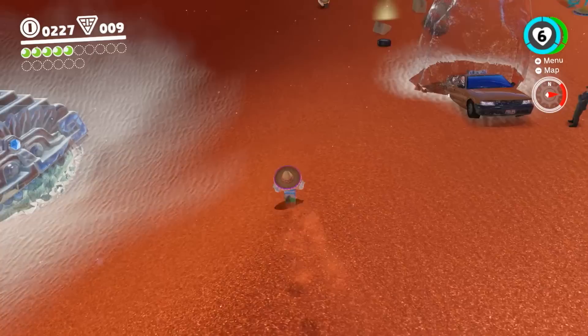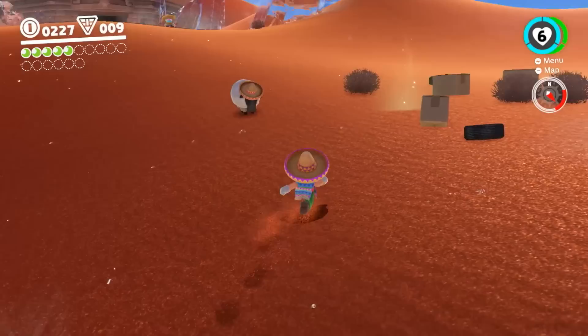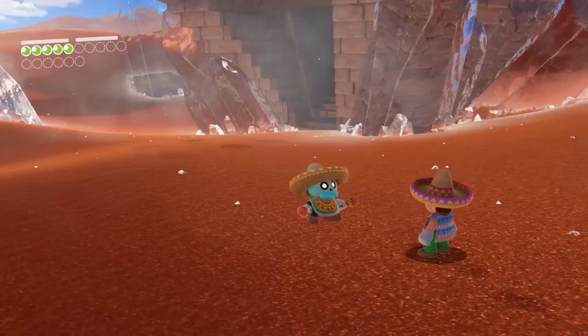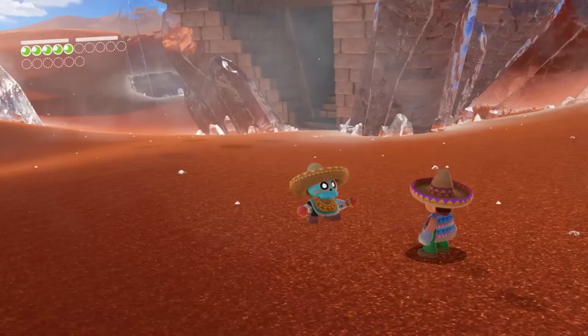Playing through this game, I thought it was much more like 64 than any of the others. It's Mario on his feet — even though you can capture stuff, it's traditional Mario running around. There's no water pack, it's not focused on gravity warping with planetoids like in Galaxy. But sorry — real quick, story-wise: Bowser took Peach in here and they're trying to get this binding band from this pyramid.